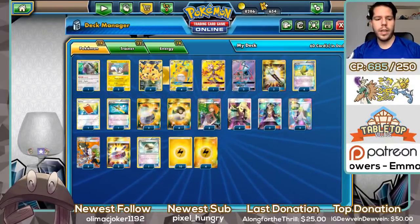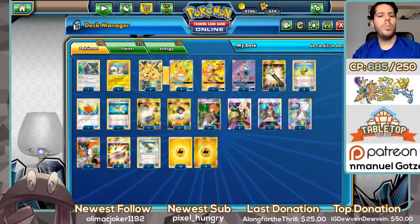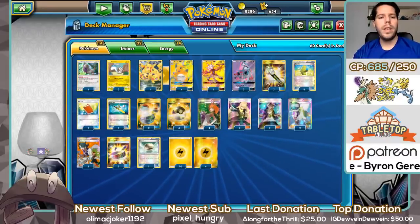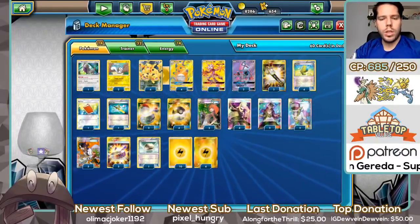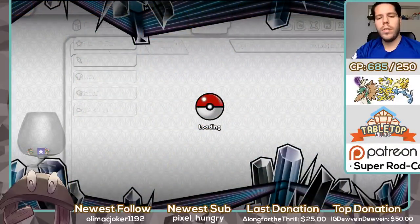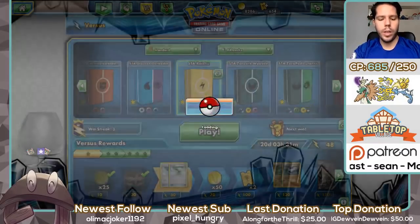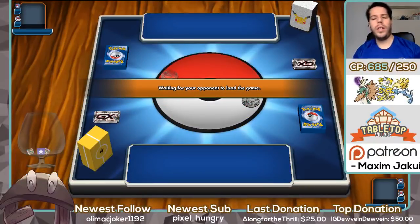We have four Cynthia — the newest card from Ultra Prism — three Sycamore, two N, two Guzma, and three Bridgette. Then four Max Elixir to get more energy into play, four Ultra Ball to search out Pokémon, three Choice Band, one Float Stone, one Pal Pad, one Super Rod, two Switch, and two Field Blower.